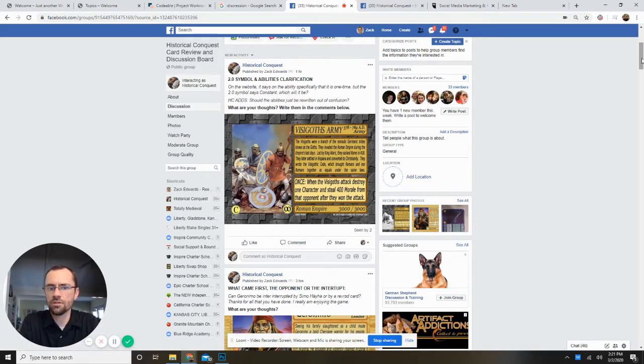I hope that helps you understand that. He added on here — HC adds, okay this is me — should the abilities just be rewritten out of confusion? Yeah. The abilities need to be reworded and these symbols need to be changed, so that's what we're going to do on the next print. I'll go in, fix the image, and when I send it over to our printers they'll have the new ones and be able to print the corrected versions.